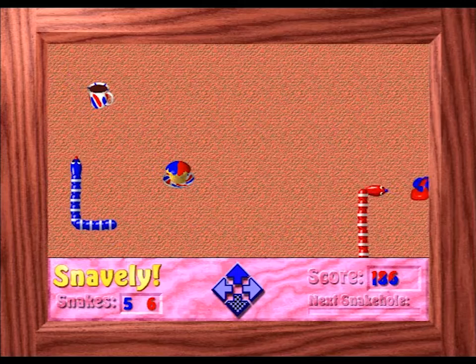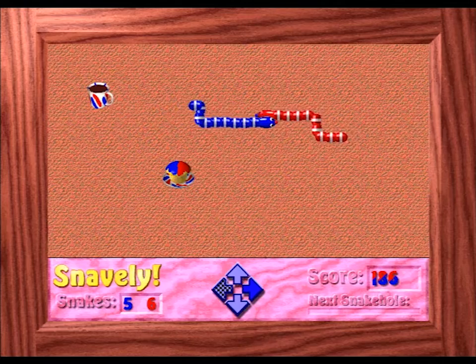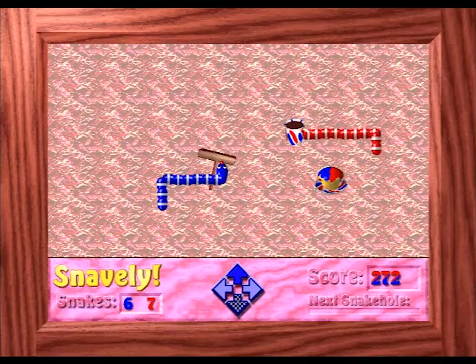Next is the cup of coffee, which makes snakes move faster. This is most certainly useful in earlier levels as it speeds things up, but rapid movement can be a potential nightmare later on, when you need more control over the snakes.